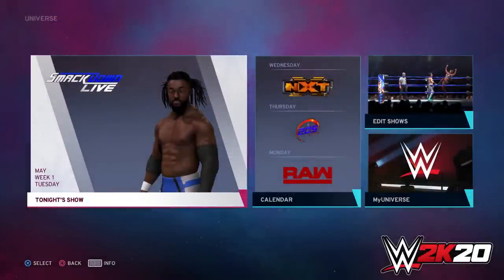3,040 new promo lines are in the game — hopefully they make actual grammatical sense. Custom matches can now be included in match tables, along with new mixed tag matches. A new championship match setting in match tables can be used to make certain matches a title match.